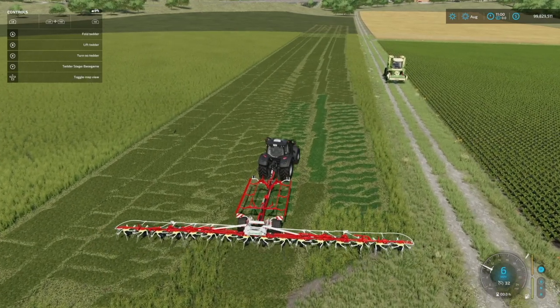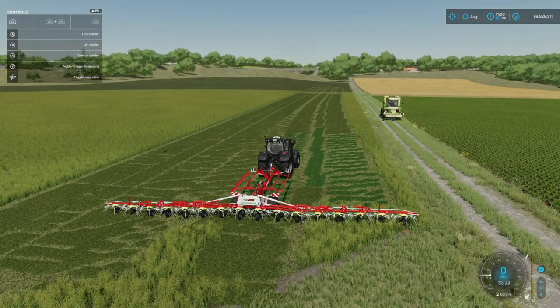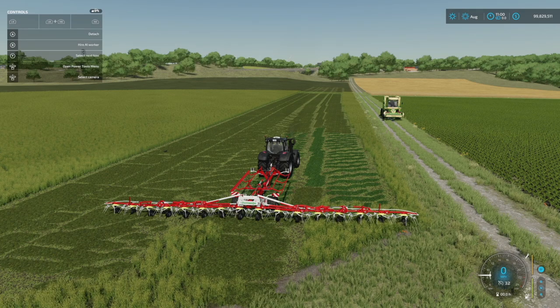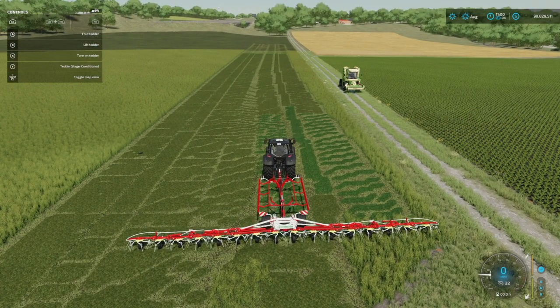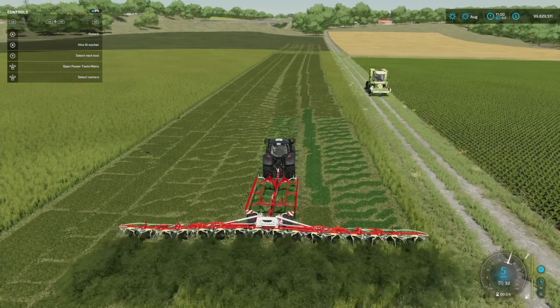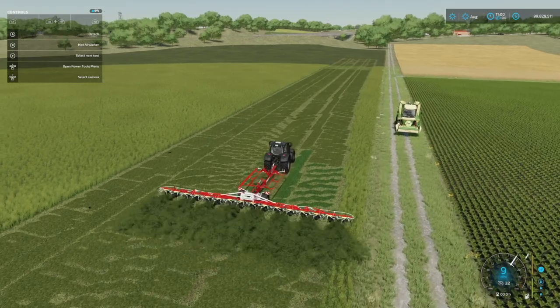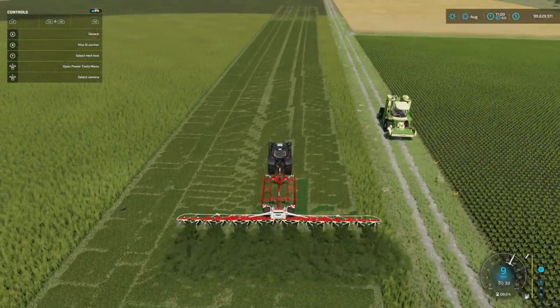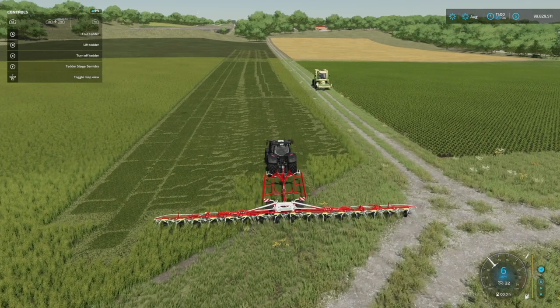This is when the tedder comes into play. There are different stages on the tedder itself: base game, conditioned, semi-dry, and hay. Base game will pretty much just turn it into hay immediately. If you'd like to go with base game and only run once, you could do that. Or you can run in conditioned mode — you can take grass that wasn't conditioned before and condition it, and it matches all the grass around it.